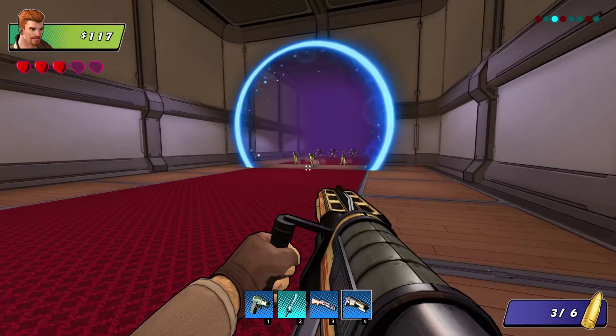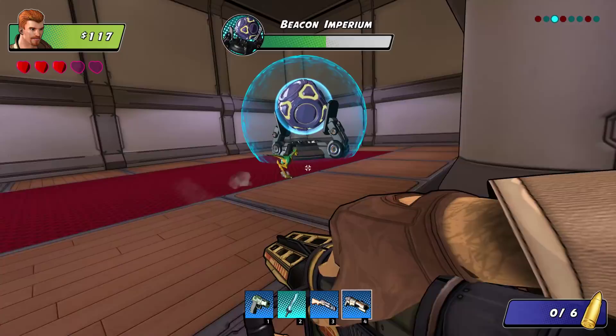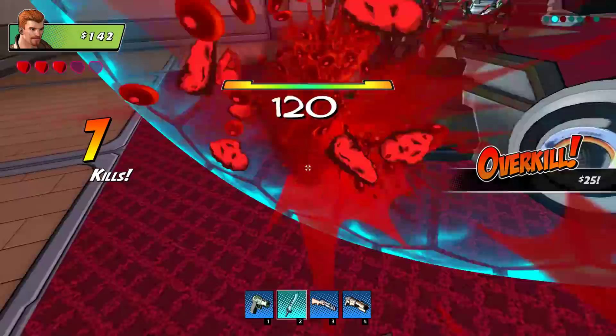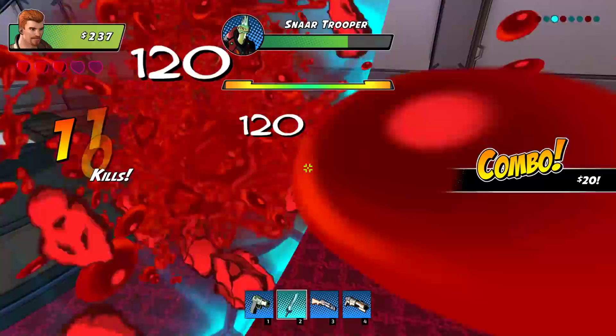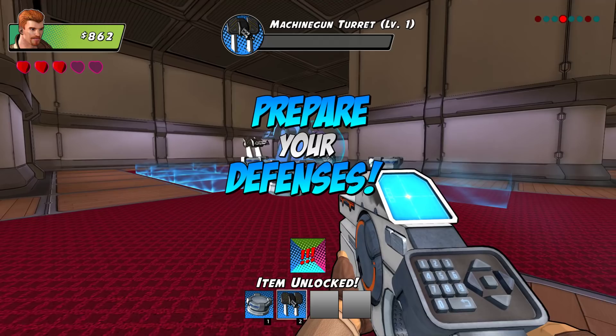We'll let them get a little bit closer and I'll let those guns start working on them - I'll show you kind of what that looks like. We'll get a couple of licks to soften them up. One got to it - under attack. Just like any other tower defense, they can get in and do some damage, but my turrets are doing that the whole time. Your choke points are the biggest thing.